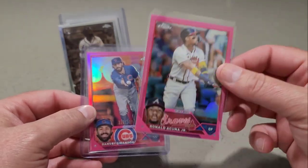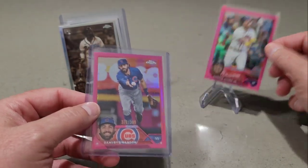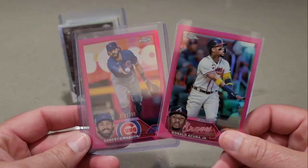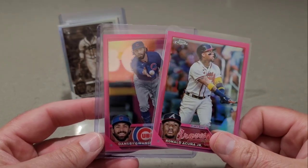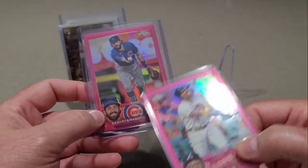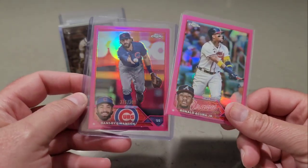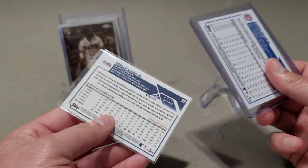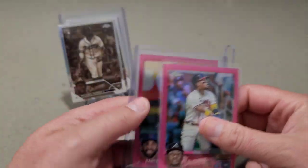If it ended today, NL MVP — 40 bucks right there. I was looking at this pink numbered to 399, and I do not see any difference in color or anything other than the fact it says 'out of 399' on there. I don't know the difference in the color — it blows my mind. Anyway, so we have Dansby Swanson numbered to 399.